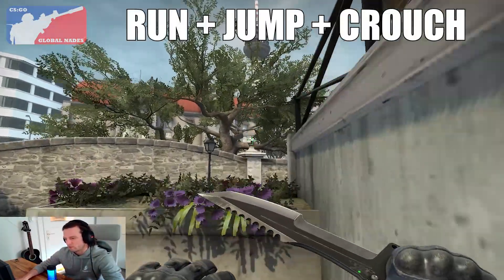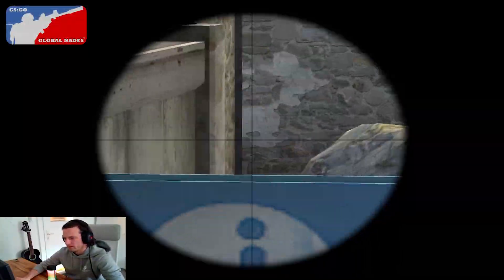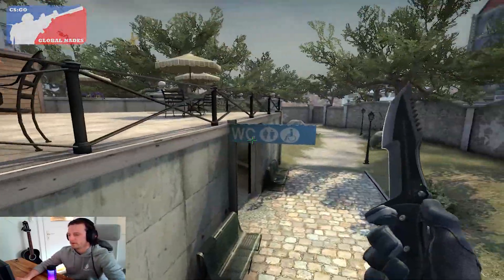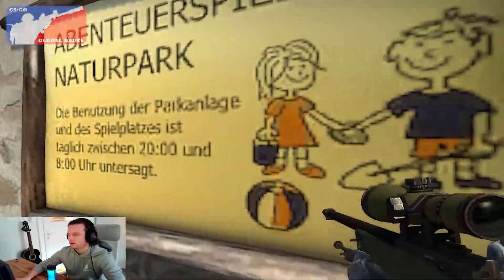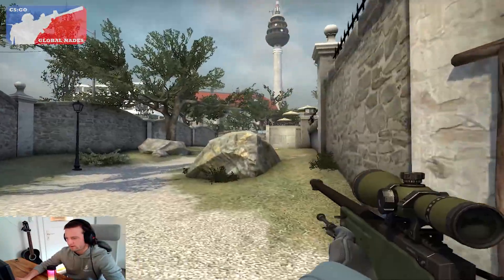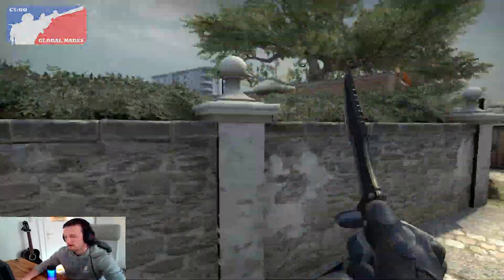Just run and jump so you get on this wall, and with this angle it's pretty hard to spot. I'll show you why — you stand like this and they will come and check the tree, check behind the wall, think it's clear, and then boom, you're standing here. So it will give you a lot of free kills.